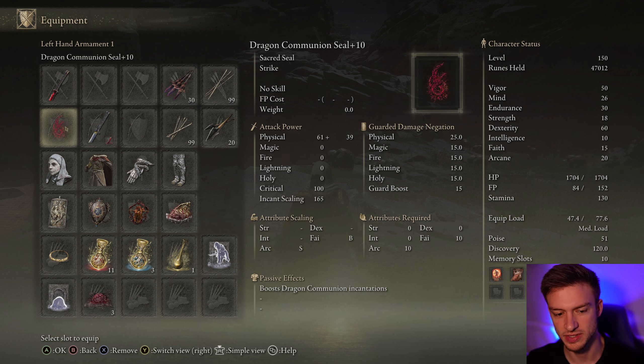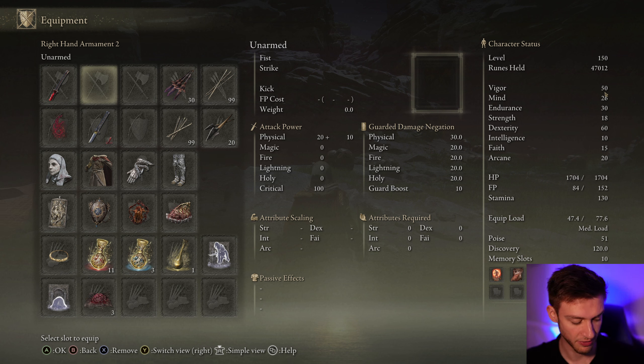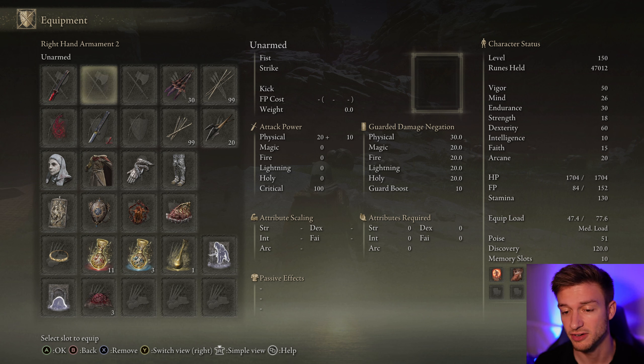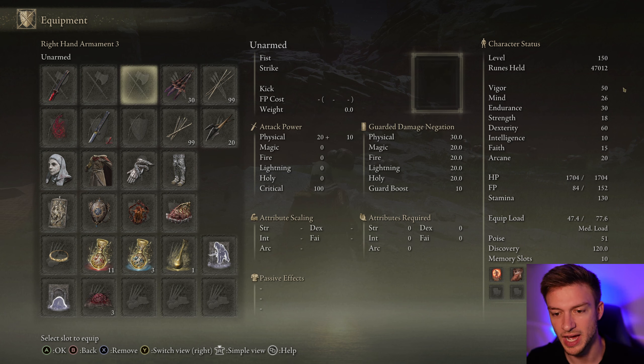I'm also using the Dragon Communion Seal here. The overall stats — I have it at level 50, but if you're at a lower level, I'll talk about how you can allocate your stats accordingly. First things first, we want to get our Vigor up to 30. That's the first requirement for your overall survivability. I have Mind at 26 and Endurance at 30. This can be swapped depending on what you use most — if you like to spam the Corpse Piler, go a little higher in Mind. Endurance is good for running around, equipping items, and getting our poise up to a certain number.